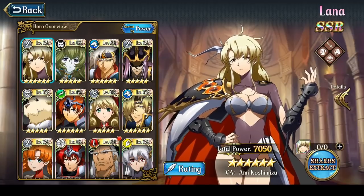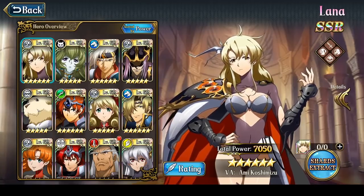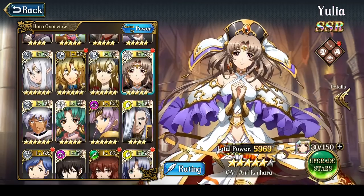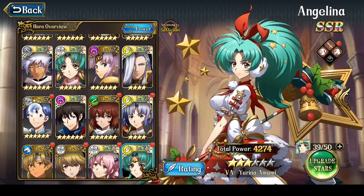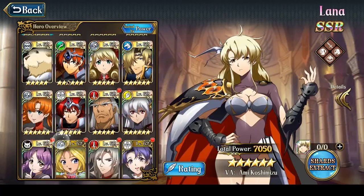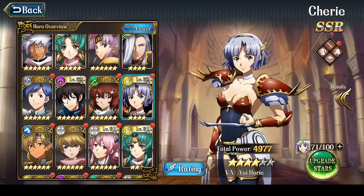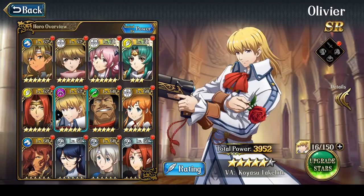Hey everyone, this is Nitro. I'm going to begin my month 11 party status update video here. This is going to be part 1 where I cover the tanks, because I just have too many heroes to cover otherwise. There are 32 heroes who have gear on them, and basically 32 heroes that I use. So it's kind of ridiculous, and I have no choice but to split this up and talk about the characters according to their category.